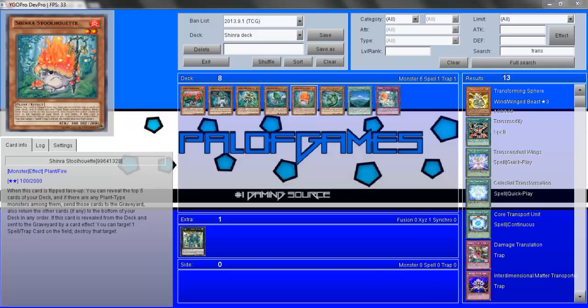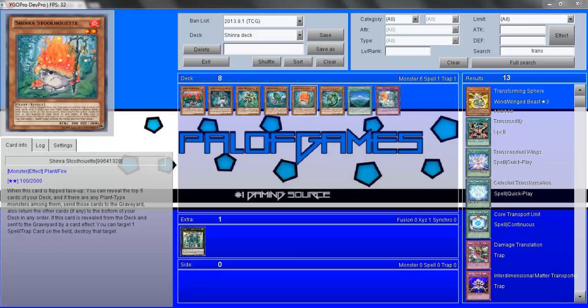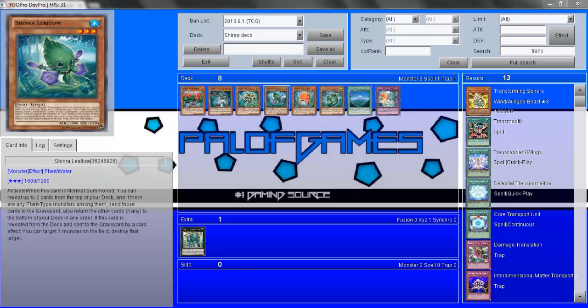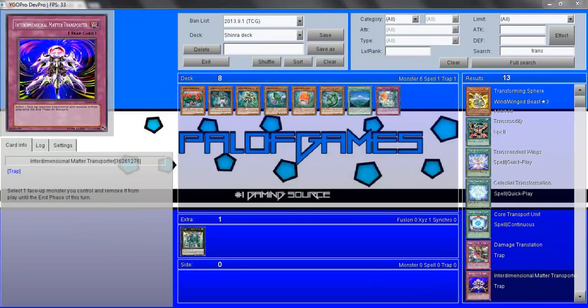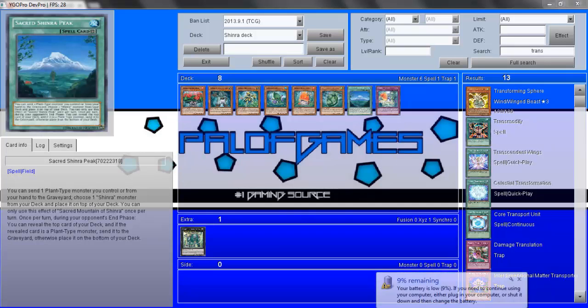I'll go over this card because it's another one I like. I've got to know what cards are more relevant in your hand, on the field, or in your deck. I really think this deck could do well, but I think they need a bit more trap support. The problem is the deck doesn't support that very well, and the field spell isn't as nice as it should be — I feel it's a bit annoying.